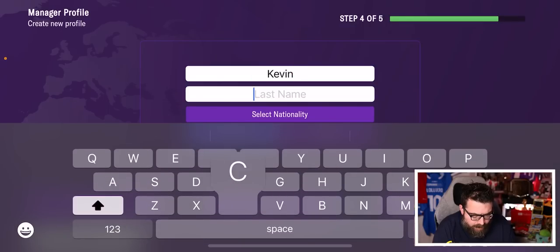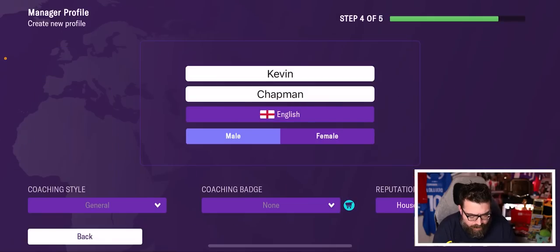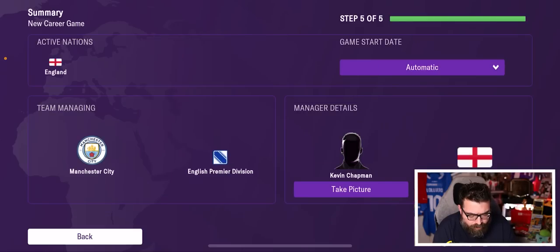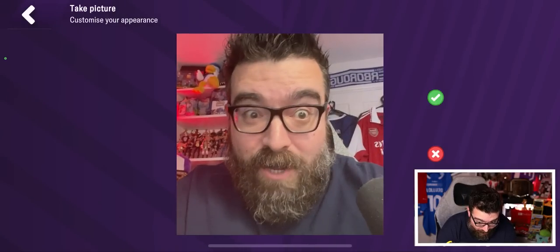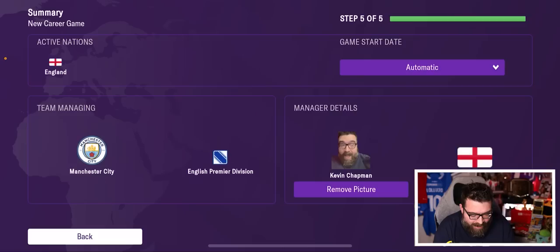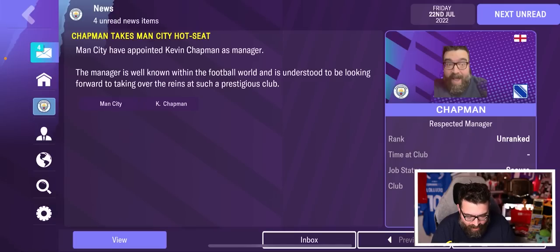If I pop my details in, there is apparently a more in-depth manager profile in this year's game — the manager profile stuff was quite the feature in the announcements. And wow, we can take a picture — I don't think I've been able to take a picture before. That is ridiculous but I like it. Everywhere I look it's me grinning back at myself. It's very skillfully taken out my background as well, which I like very much.